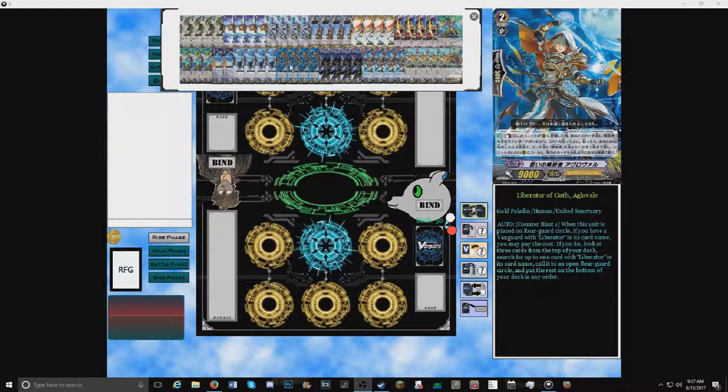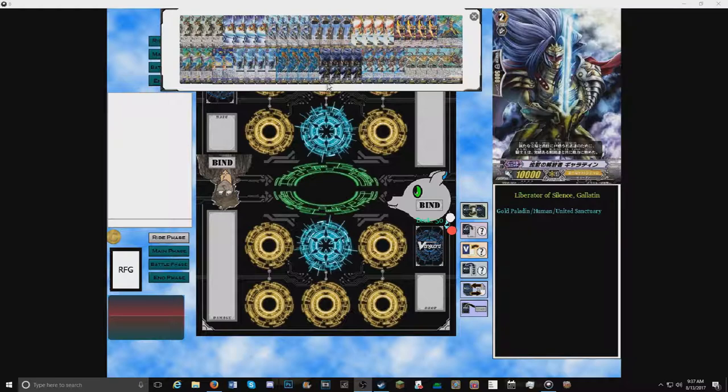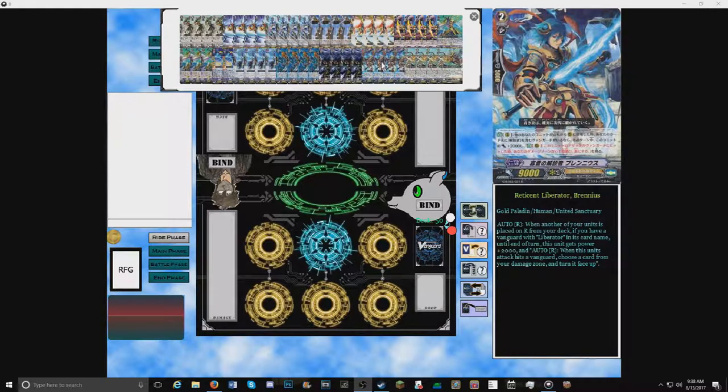Moving on to Grade 3s: Liberator of Oath Agravail — a lot of people liked this card when it was in Legion, though I don't see it much anymore. Skill: when placed on rear, if you have a vanguard with Liberator in its name, search your deck for up to three cards, choose one with Liberator in its name, call it to rear, put the rest at bottom in any order. The next unit is Knight of Silence Skeleton — it's a 10k vanilla, but lined up with Horus it becomes powerful. Our main rear guard to protect at all costs is Bruna/Bernius: when another unit is placed on rear from deck and you have a Liberator vanguard, this unit gets 2k; and when this attack hits a vanguard, choose a card from the damage zone and turn it face up.